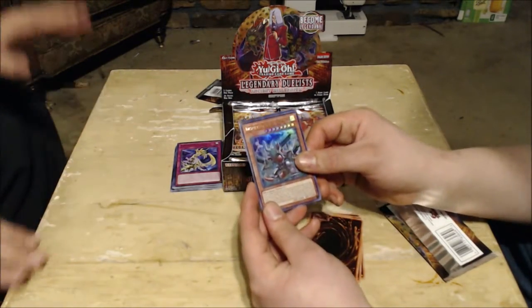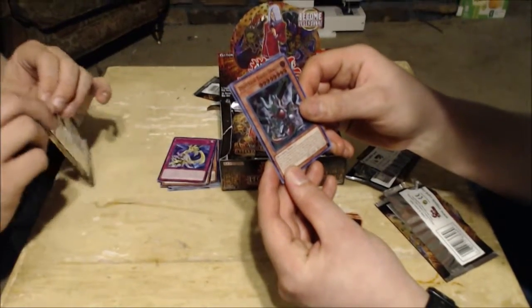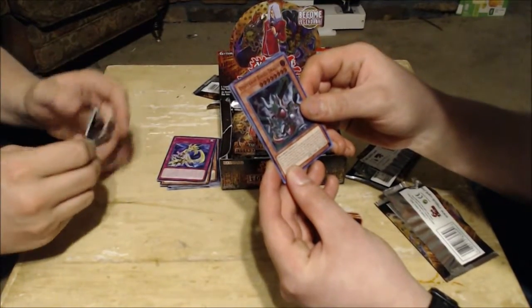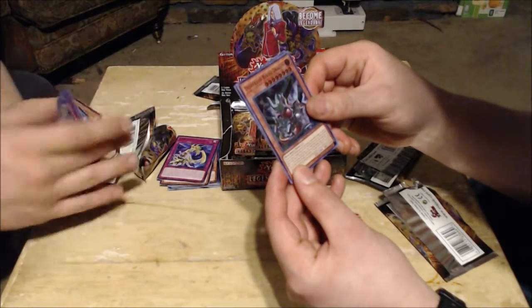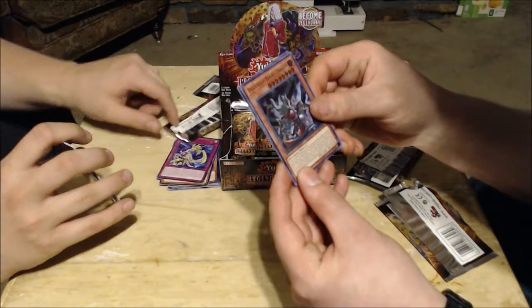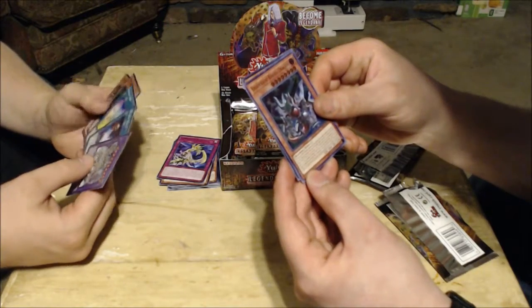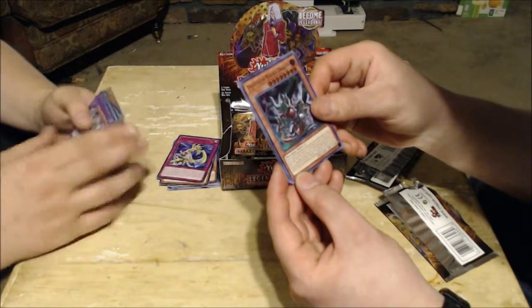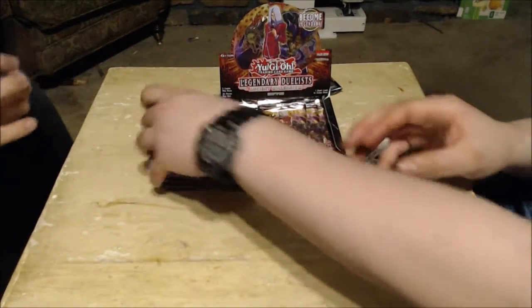Desperado Barrel Dragon — one of the new Bandit Keith cards. Let's see the effect: if a dark machine monster is destroyed by battle or card effect, you can special summon this card from your hand. Once per turn during the battle phase, as a quick effect, toss a coin three times; destroy face-up monsters on the field up to the number of heads, and if the result is three heads, draw one card. This card cannot attack the turn the effect is activated. When this card is sent to the graveyard, you can add one Level 7 or lower monster that has a coin-tossing effect from your deck to your hand.